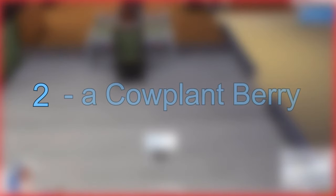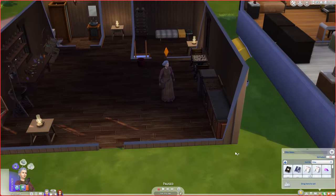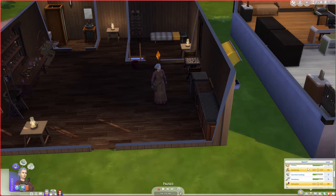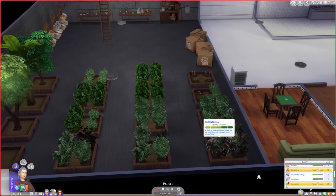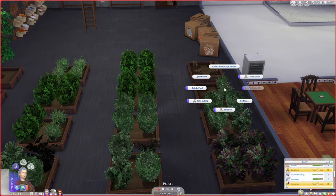The second step: a Cowplant Berry. At this point, you probably know where this is going. This step requires your sim to have at least 7 points in gardening skill. You will have to do something called Grafting — a simple process that allows you to combine two different plants and possibly unlock new types of plants.